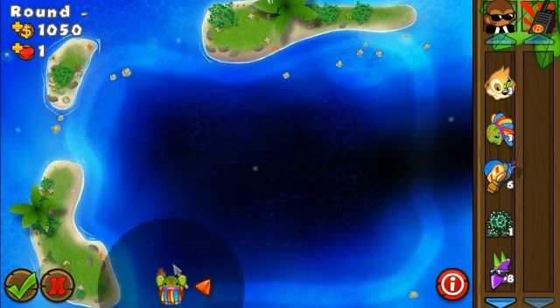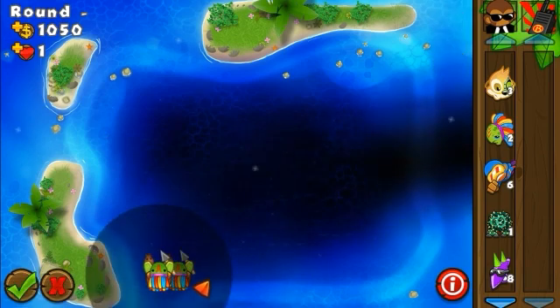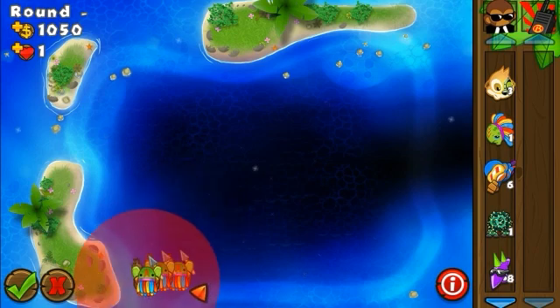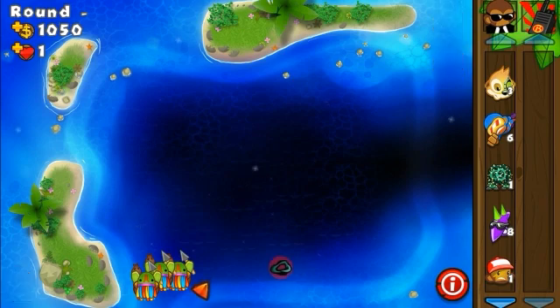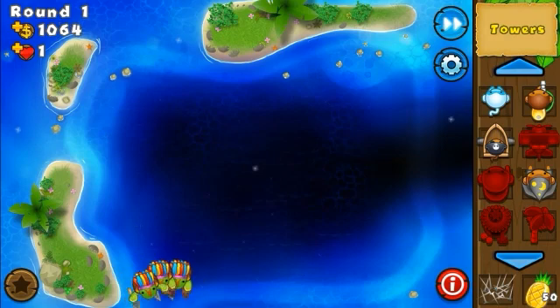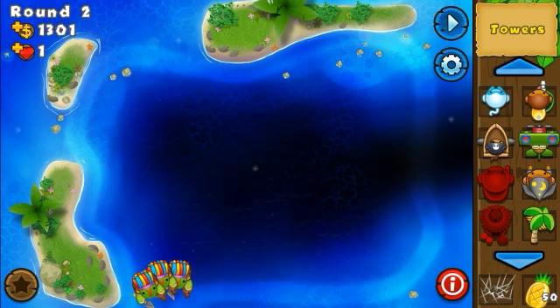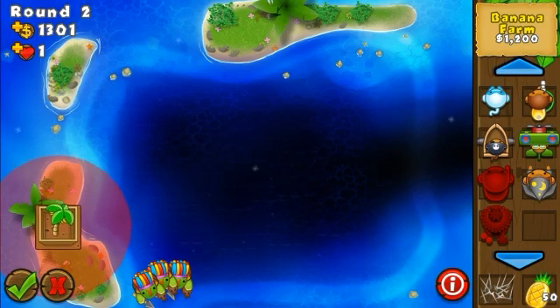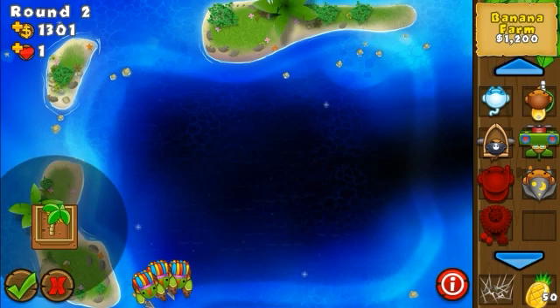For the turtles there isn't really a good spot except getting them somewhere with some range on the left side. Otherwise there aren't a lot of good spots because this track runs really close to the lateral sides of the map. We're going to start off — no injections since there is only one path, so we'll have a lot of time to pop the bloons.